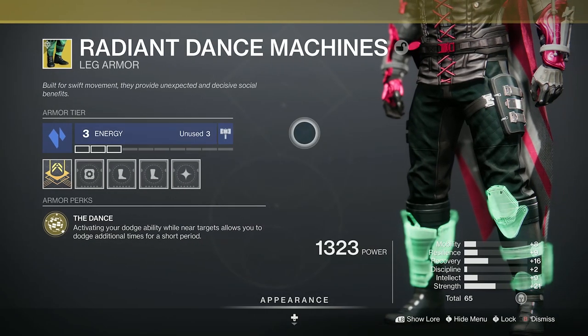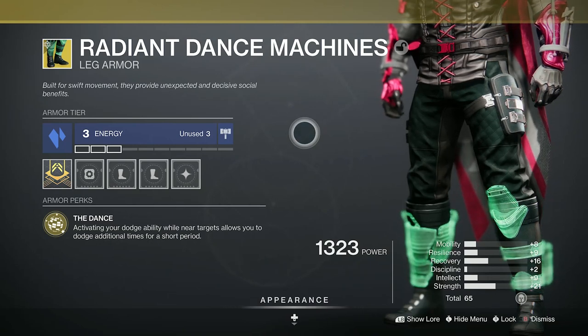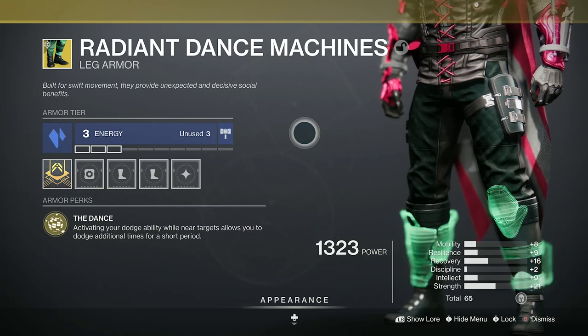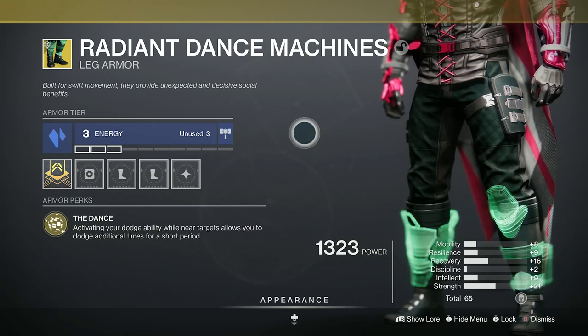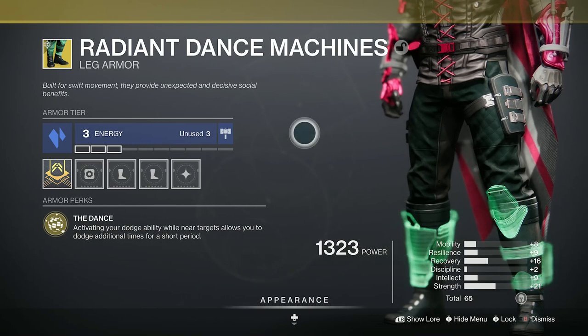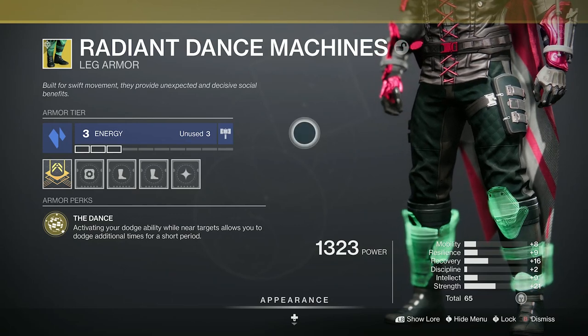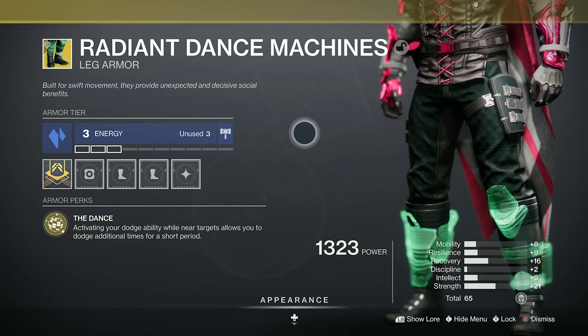Hi guys, welcome to the video. This is my solo guide on Aphelion's Race, which is the Legend Lost Sector today. It's located in the Strand on the Dreaming City and it's dropping leg armor. On the Hunter you can get Radiant Dance Machines. The perk is: activating your dodge ability while near targets allows you to dodge additional times for a short period. Good utility for certain situations.